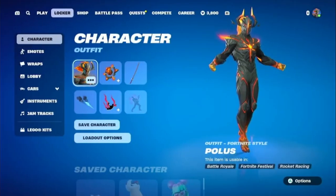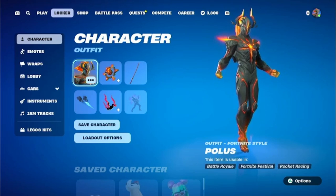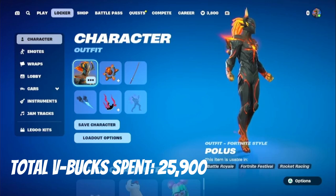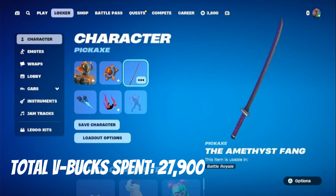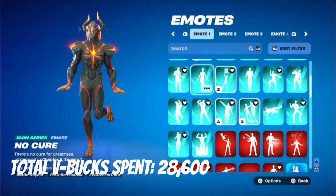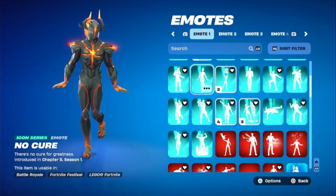We are on the final clip of the spending spree. Before we get to our purchases, we got to add the Fortnite Crew 2,000 V-Bucks as per usual, and I also got to add 200 V-Bucks since I was able to get the Amethyst Fangs, which was from the Best Friends bundle — so pretty much I got the rest of the bundle, that's 200 V-Bucks. I also got to add the No Cure emote, which was gifted to me by Journey. Thank you for the gift, Journey — I got you when I get more V-Bucks, don't worry about it.